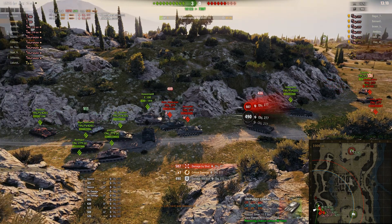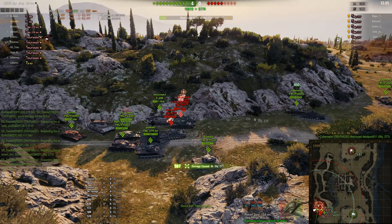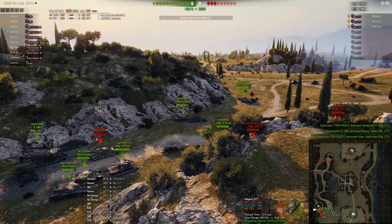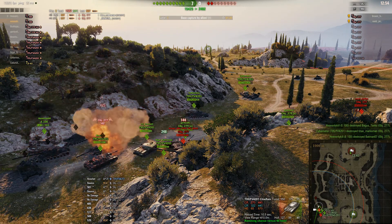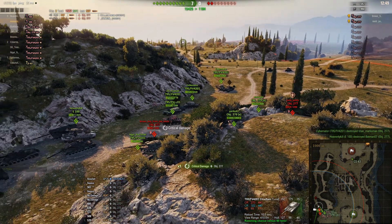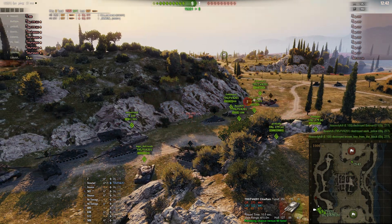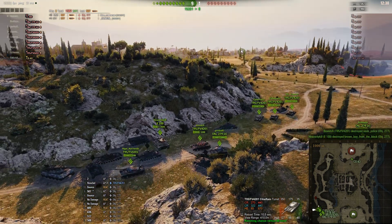We're almost double their hit points at this point. We've got a single-shot tank there — he goes down, that's five tanks down. One more single shot — he's gone down, that's six tanks done. We've just got three Object 277s to go. That's two left now, so seven tanks up. And finally they get their first kill. And that's all of their 277s gone.